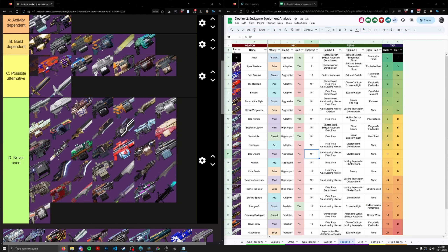Braytech Osprey — I think this actually goes in B tier. The reason is Braytech Osprey is good if you like Bipod in a GM rocket, and it's good in void surge GMs. Blowout doesn't have that factor where there are certain scenarios where it's the best. If I'm going into a void surge GM using rockets, Braytech is going to be my top pick or second top pick compared to something like Red Herring. So Braytech Osprey deserves to be above Blowout.